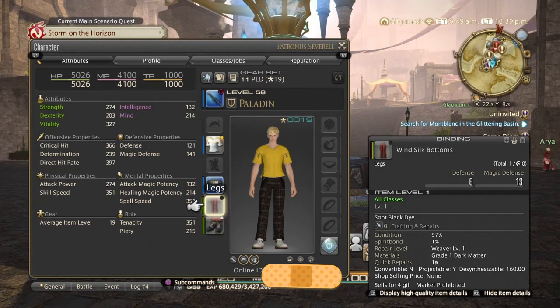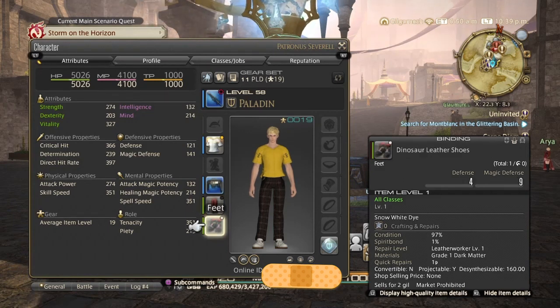I dyed the bottoms black, and I think it looks a lot like his school pants — it's pretty good. And finally, the Dinosaur Leather Shoes, also from Palace of the Dead, dyed snow white. They represent his cool fresh white kicks from the game.